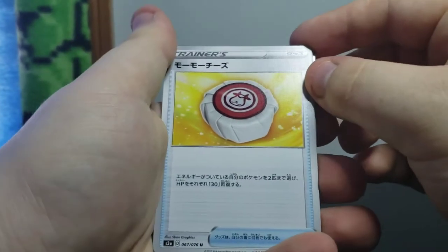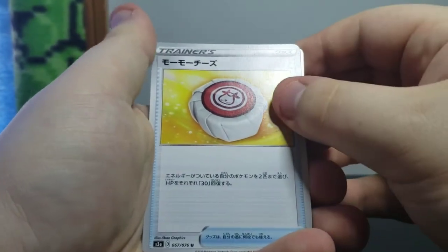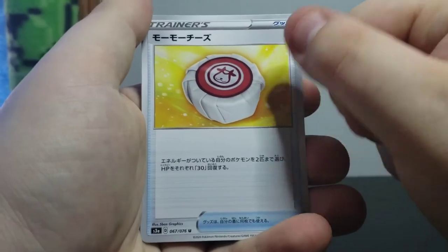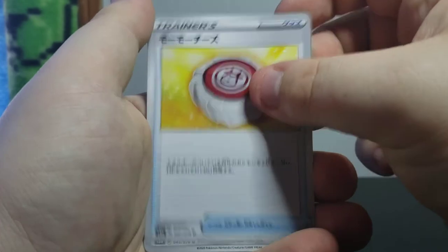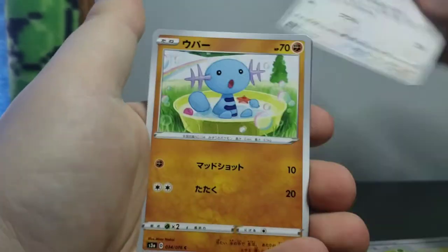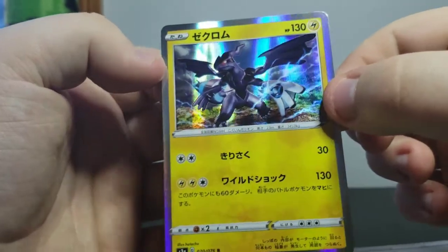I've seen videos on this. People are really confused about this card, but I mostly watch Max Mofo's videos. That is apparently supposed to be some Moo Moo cheese made from Moo Moo milk. Fortress, Clefable, Kakuna, Chattot, Wooper, and Zekrom.